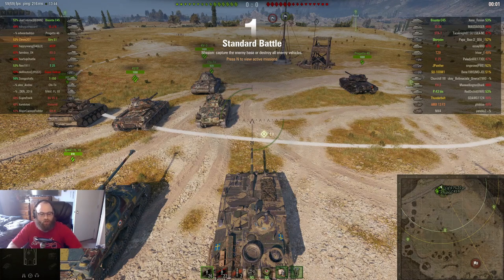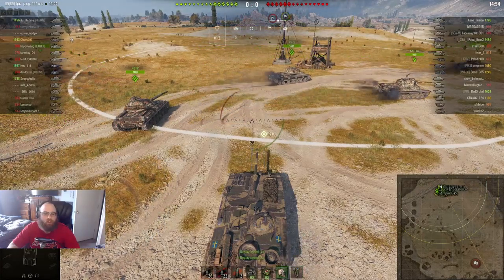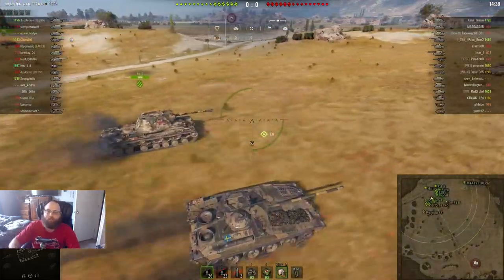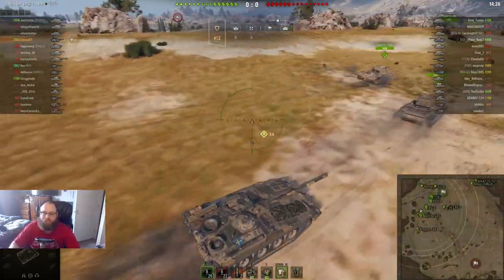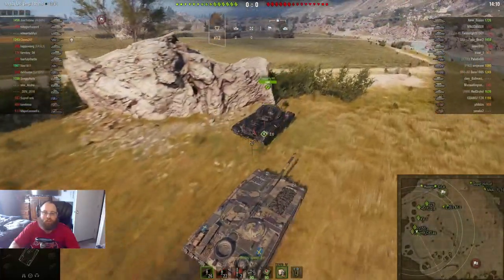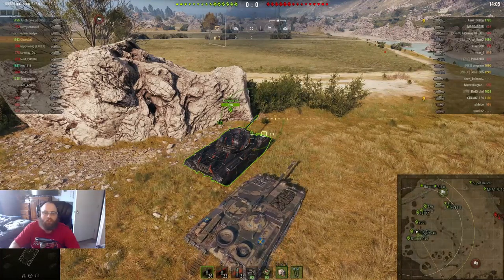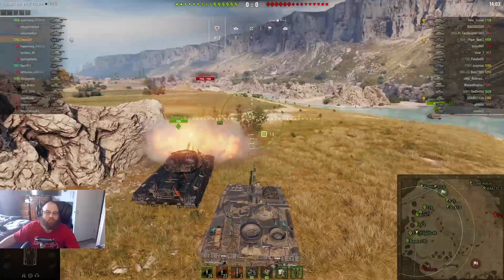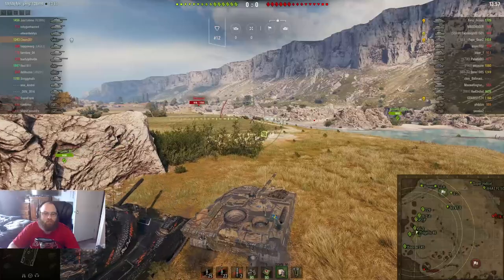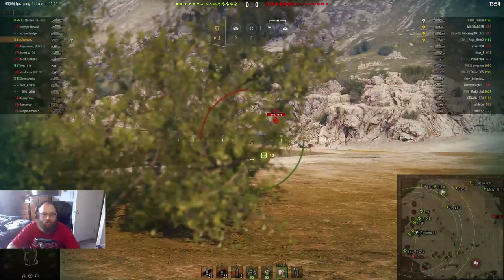So here we are on Steppes. This is a standard game — I was AFK talking to my girlfriend. Here we go, we're off and moving. Going to the west side because this is my favorite spot to play on this map. Scorpion is there, the Progetto hits him, I missed. Again, I was farting around — I was talking to my girlfriend this whole time, not really paying attention.